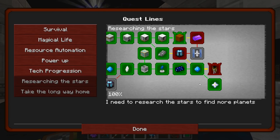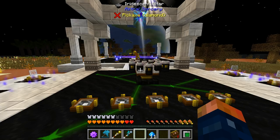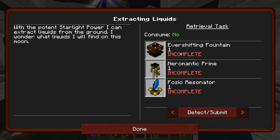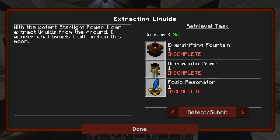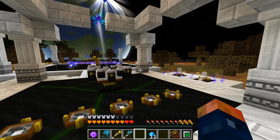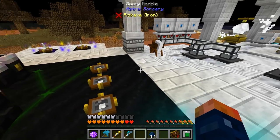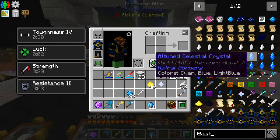That completed this quest, which now allows you to have nether stars without fighting the Wither — which I'm not complaining about. I would rather do it this way than fight the Wither. Next step is getting into this. It's a little bit complicated, so it's gonna take a bit of time to explain. I'm gonna make each of these items — it is the same kind of crafting, so it's not gonna be too difficult.